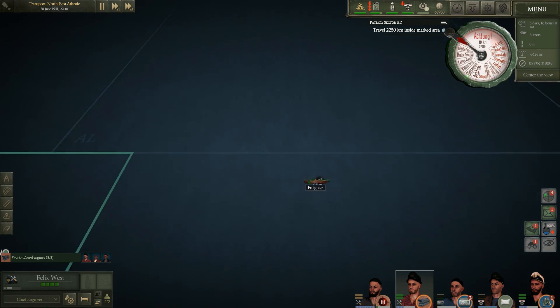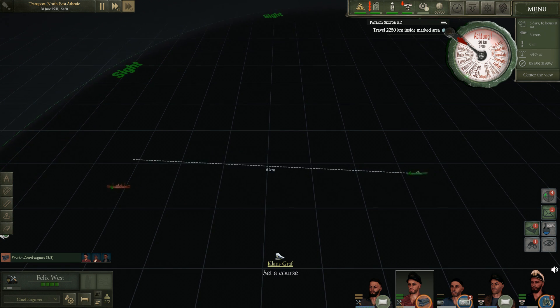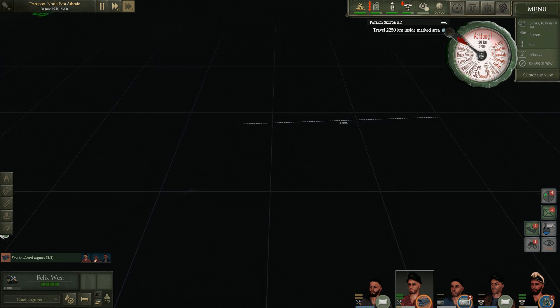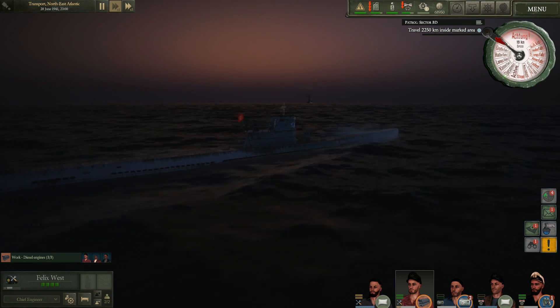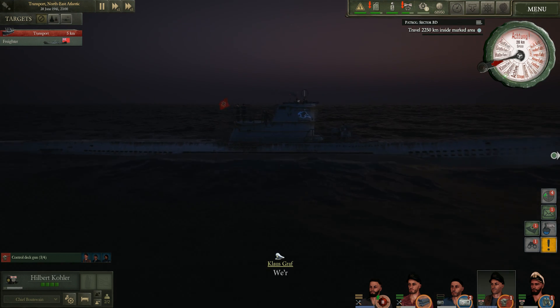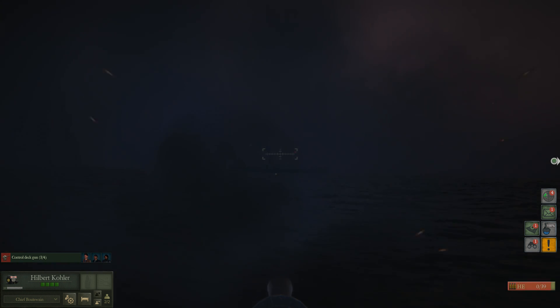Hopefully no Tommy aircraft come barreling out of the sky with depth charges. We can use some time compression — as you can see we zip across the map now. I'd prefer more options than times one to times five for this fast travel. We're probably detected, but he doesn't have guns. He is not shooting at us. We'll maneuver into a suitable position for a deck gun attack. Man the 88 with two guys. We're running alongside it all ahead slow. Manual mode — swing it over and start shelling.